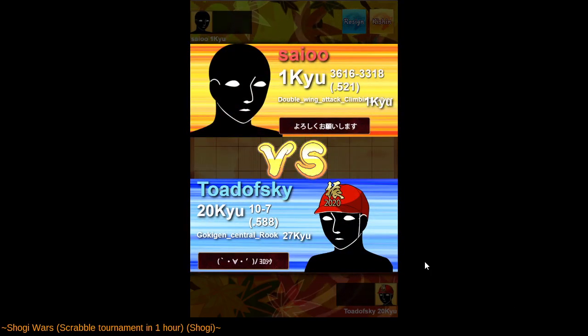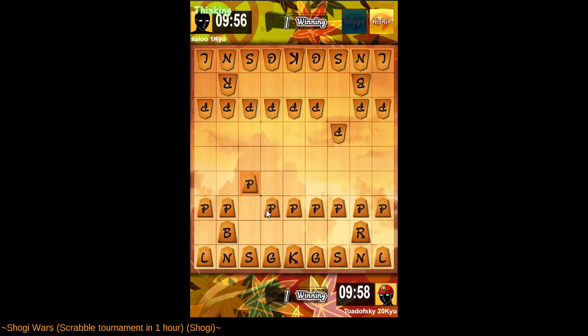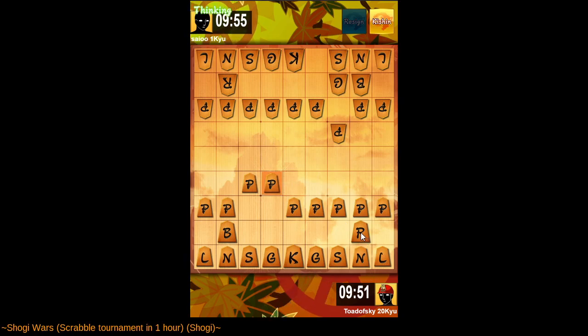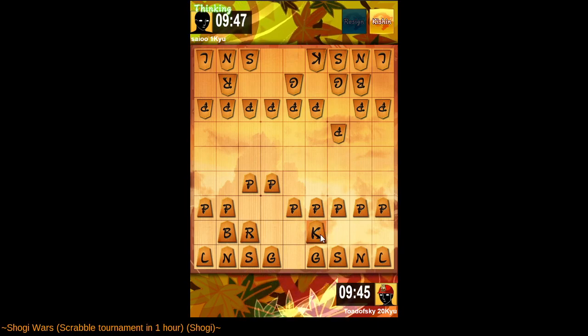Good luck. We've both won one game, so should be interesting to see who gets two wins in a row. Okay, we'll close this diagonal. Third file rook — we're gonna play Mino castle, which just means move the silver up and the gold diagonal so that all the generals are connected in this little V shape.